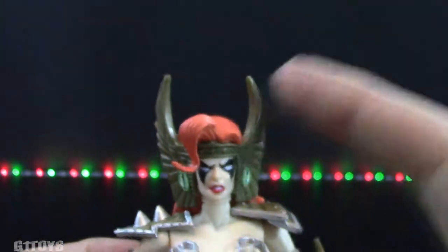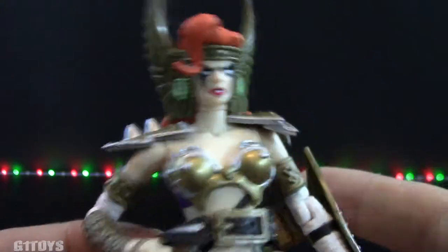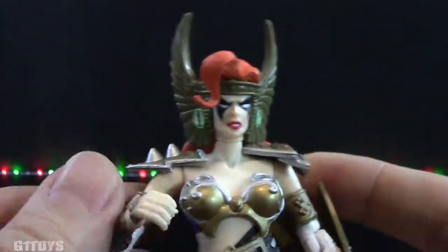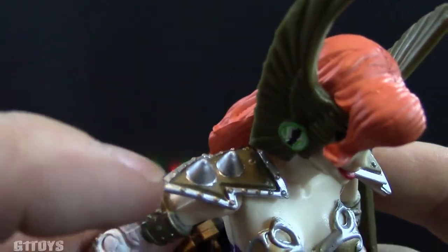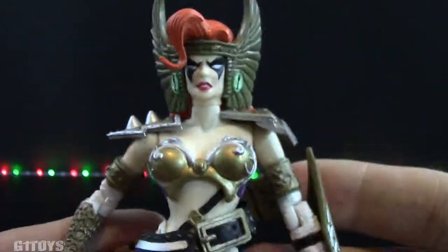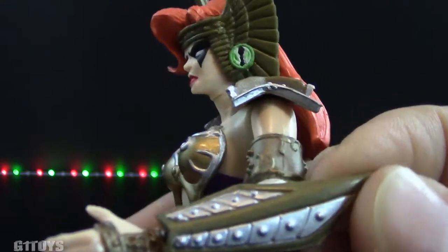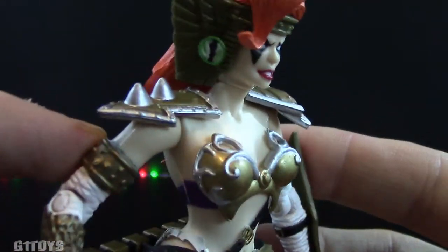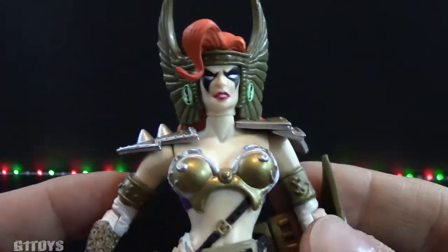It just does not look very good on those earrings. I like the fact that they added it, but don't like the fact that they cut corners and did a hack job on the paint. Moving down into the shoulder pads area — I do like the gold and the silver paint apps on the shoulder pads, and I really like them on the forearms. That looks actually pretty cool. Even around her bra area looks very nice and detailed and painted well.